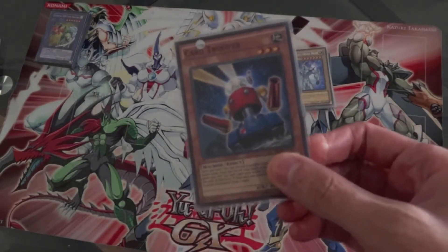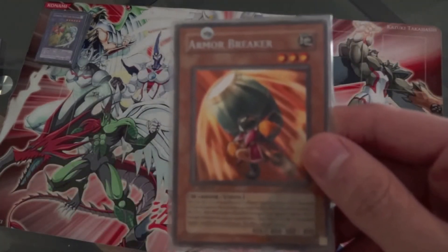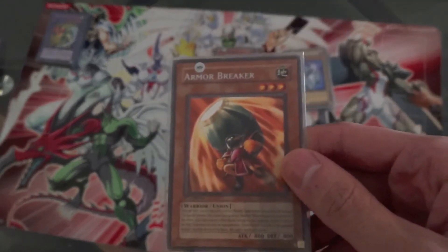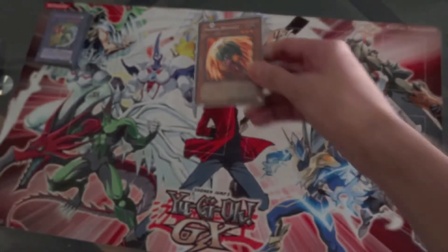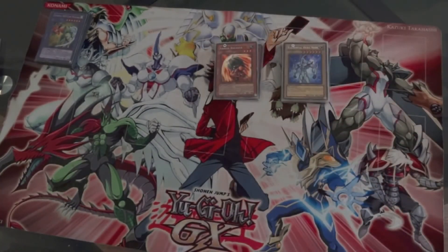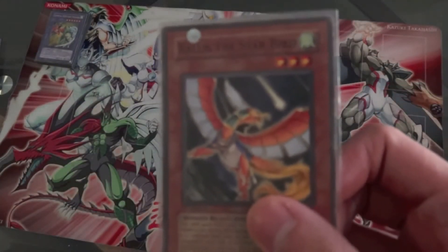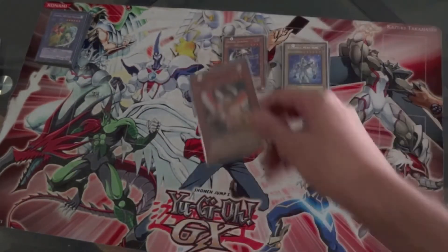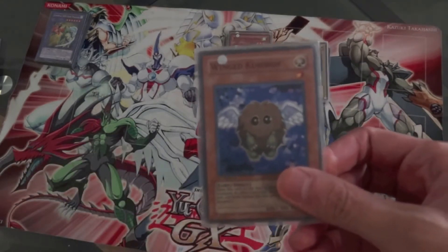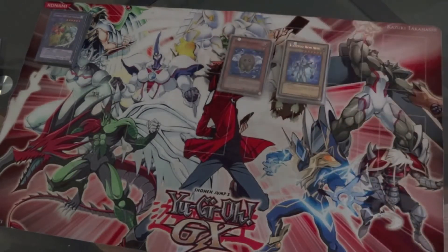Then we got Card Trooper — you can use two if you want since Jaden does have two. Then we got Armor Breaker, a good warrior equip since all the Elemental Heroes are warriors — you summon him, equip it to one of them, and pop stuff with his effect. We got Necro Gardener, you gotta have that. Negate Attack. Ralus the Star Bear is a very old card but this deck is for fun. Finally, Wing Kuriboh — you have to have this, it's Jaden's partner in everything.